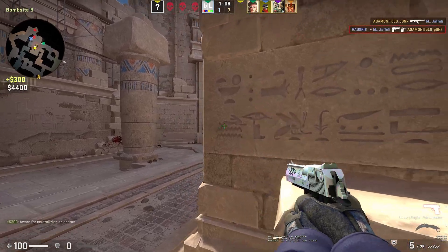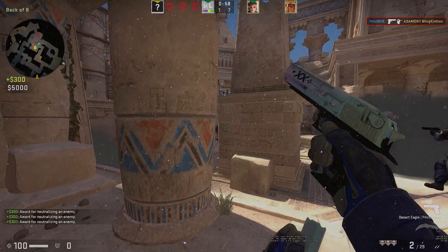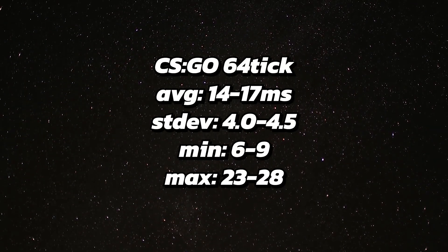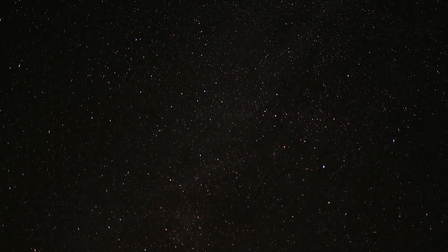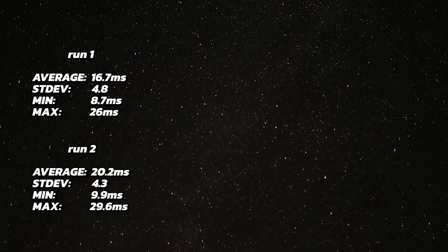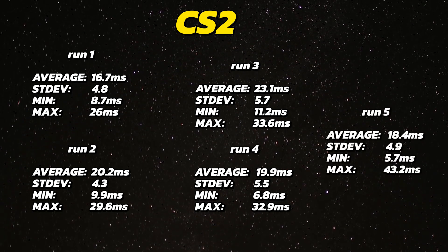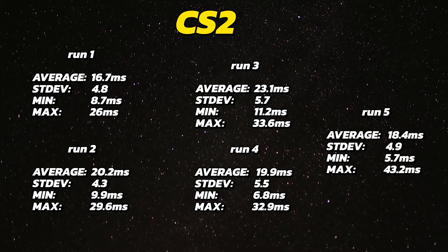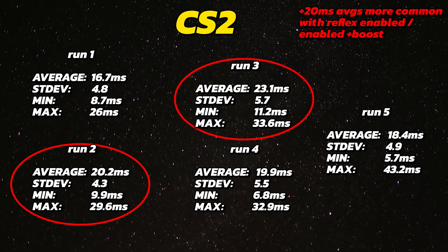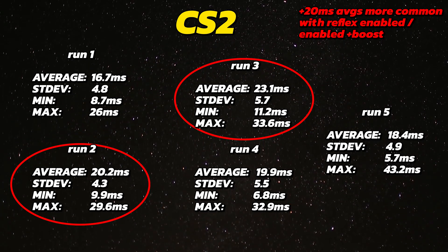What is a little alarming with CS2 compared to CSGO is the amount of variance in the results. With CSGO I would almost always get 14 to 17 milliseconds of end-to-end latency. But with CS2 I get anywhere from 16 to 23 milliseconds depending on the day and the run. There is a lot of inconsistency, and that shows in the min and max values from these runs as well. Averages above 20 milliseconds appear more common with Reflex enabled and Reflex plus boost settings.